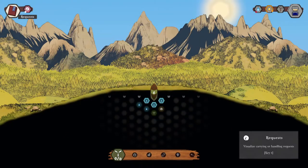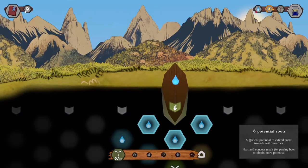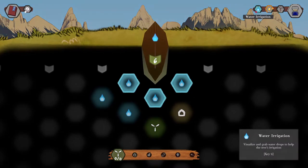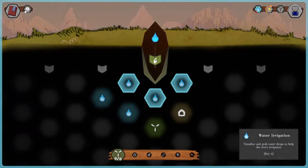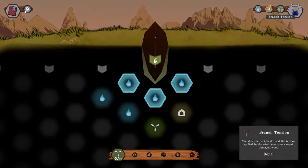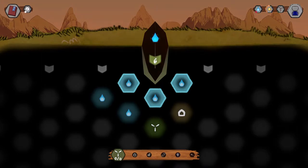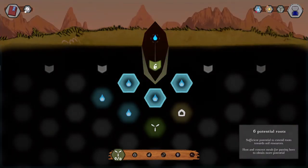Maybe requests — so there are... Visualize carrying or handling requests. Oh, we can zoom in, that's good. I imagine we're just trying to grow this plant first. Water irrigation — visualize and grab water droplets to help trees in irrigation. Six potential roots. Sufficient potential to extend roots towards soil. Host and cooking meals for passing bees. So we're literally like growing a plant. Bark health — you cannot repair. Was there a tutorial? Did I miss a tutorial?